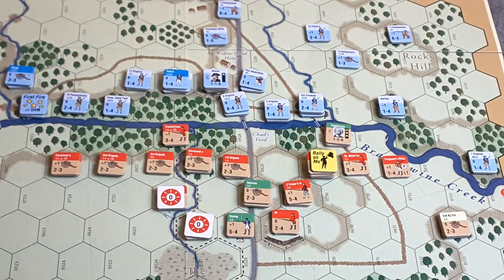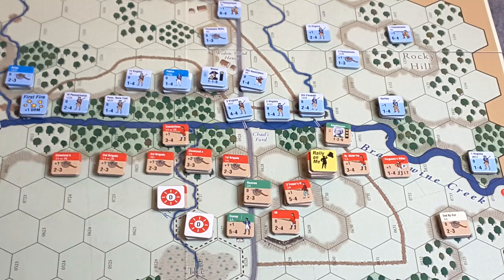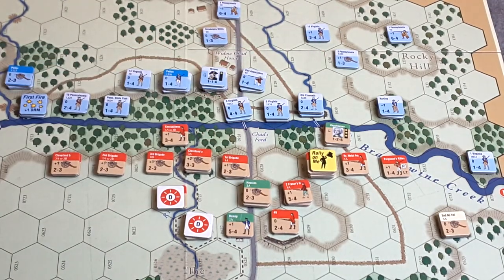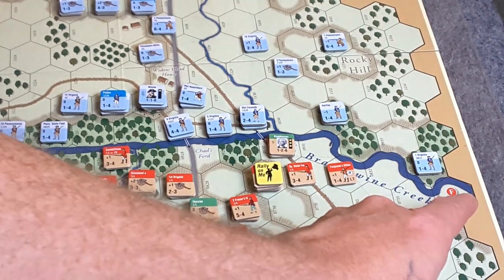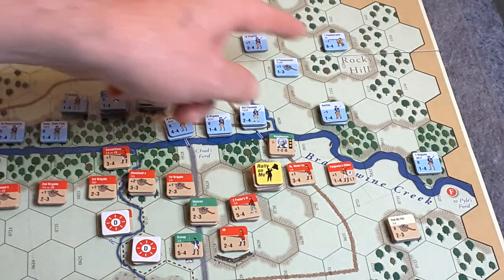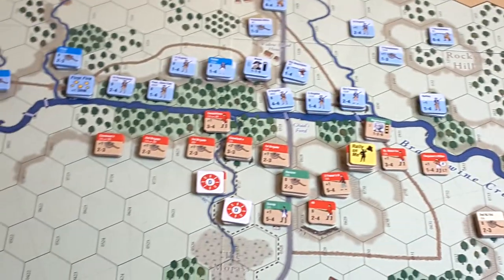We've matched him there — in fact we have the advantage in strength points across that ford. There will be a fight here, folks. I will be attacking Knyphausen's position. I did move up my reinforcements — those two units of militia came on from point E up there off camera. One thing I did is deploy one of those militia units on the rocky hill in anticipation of anything coming up across the creek this way, because I know there is another battalion of Frazier's coming up here at point F. I don't want anyone seeping through. This is also a good reserve position in case something goes bad over here and Knyphausen does force a crossing.